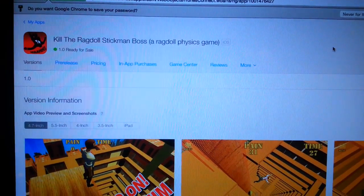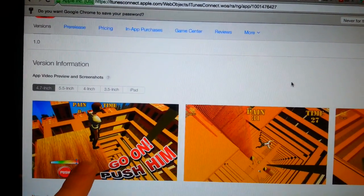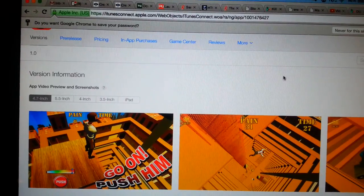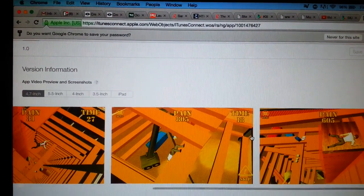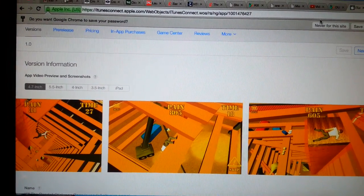So recently we released the game on iOS and I wanted to share some information and stats with you guys. This is 'Kill the Ragdoll Stickman Boss' — it's a ragdoll game where you basically push a guy off a platform and give him as much pain as possible. It's on iOS right now and we've had some pretty good results so far. Let me just open it up and share it with you quickly.